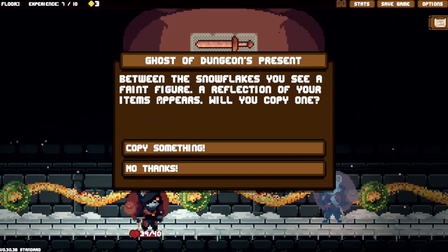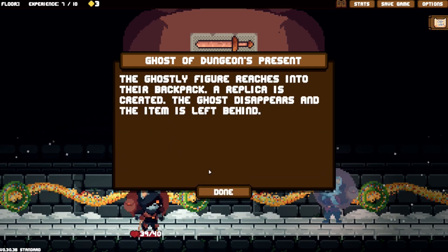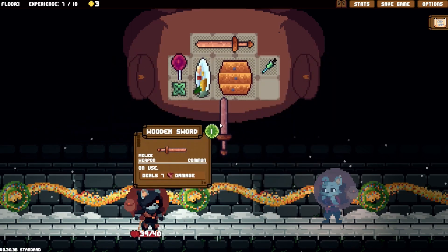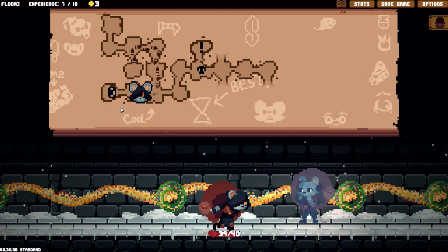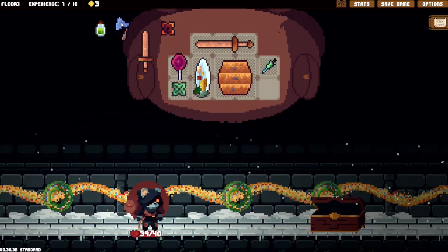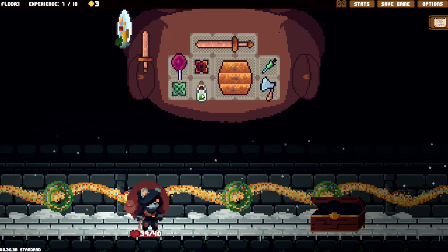Between the snowflakes you see a faint figure - a reflection of yourself. All items copy something. A replica is created and the ghost disappears. It made me another sword - that's depressing, I don't want the sword. There's a chest over here - yes, we take this. I like the fire star. We get rid of the food, take the fire and take the poison.